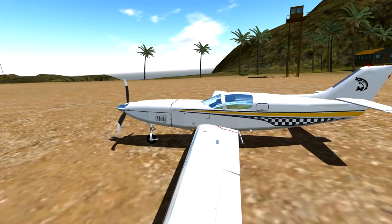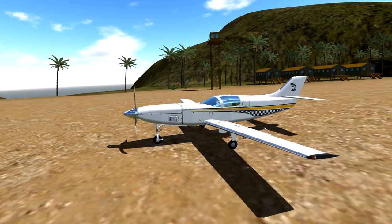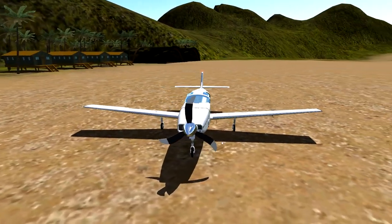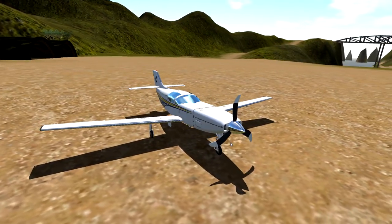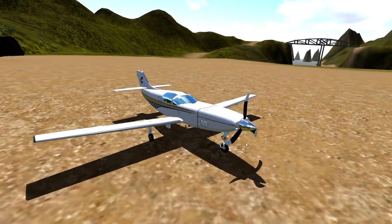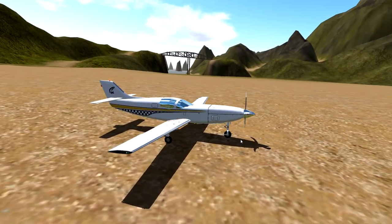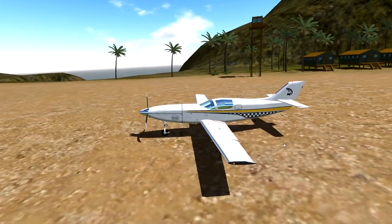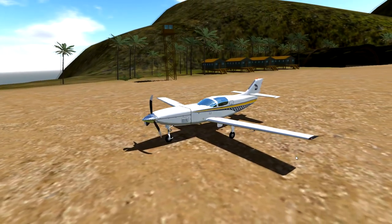He usually builds really cool planes. I remember one before — I think it was a Boeing 2707 by Alaskan Airlines, and it was amazing. I think that's right, I'm pretty sure that's right. Anyway, this is a Sky Wolf Muskie 450, and we're gonna try it out today. Let's get into the skies.